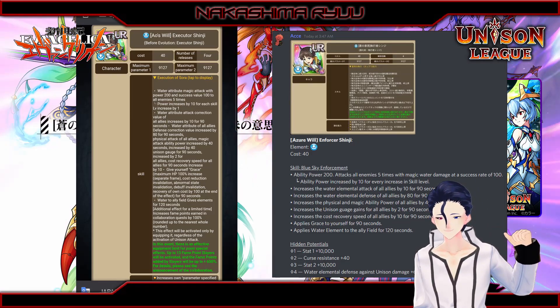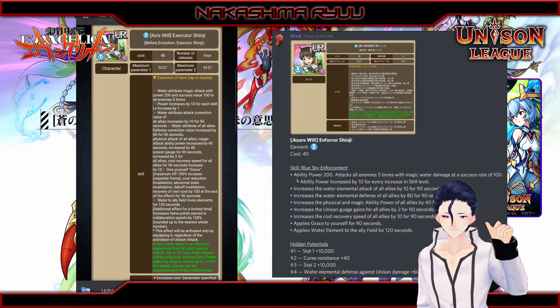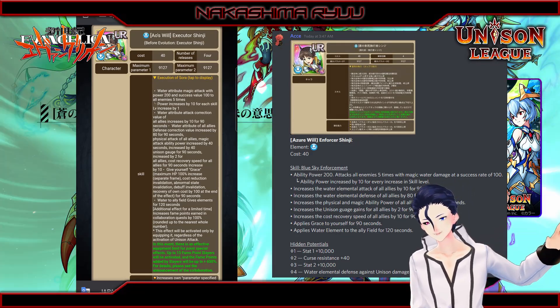Shinji applies physical and magical ability power up by 40, unigage by 2, and cost recovery by 10 to all allies, and then Grace to self.